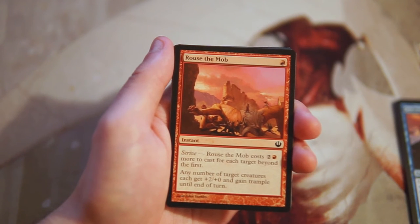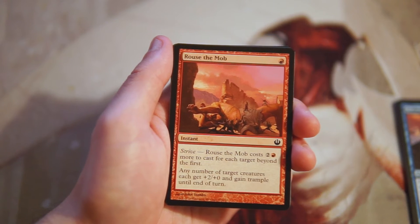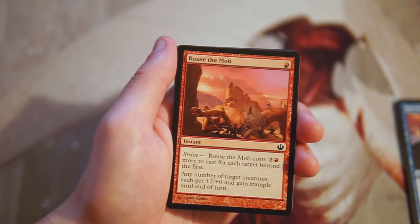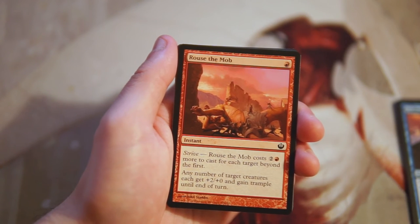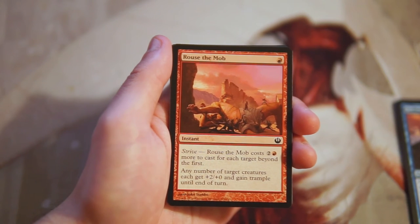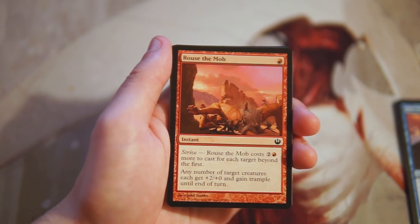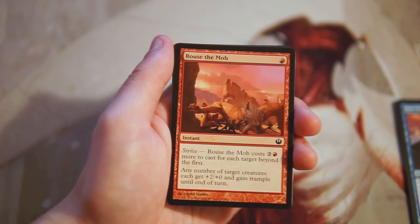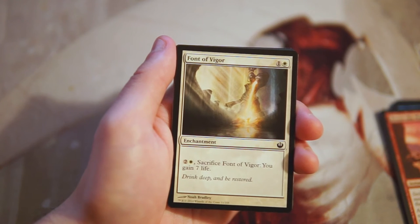Rouse the Mob is an instant for one red with Strive — costs two and a red more for each target beyond the first. Any number of target creatures each get +2/+0 and gain trample until end of turn. It's a high-powered combat trick, and being able to cast it on multiple creatures is a good option — it could finish off a game in a red aggressive deck. That said, I don't like taking combat tricks first, so not a fan.